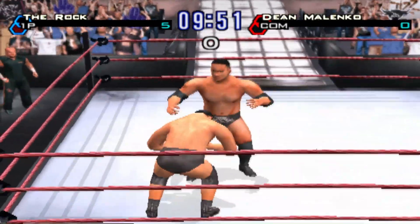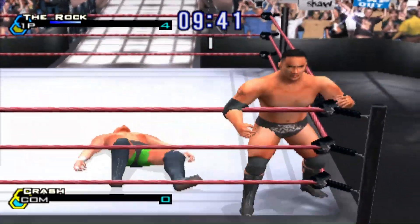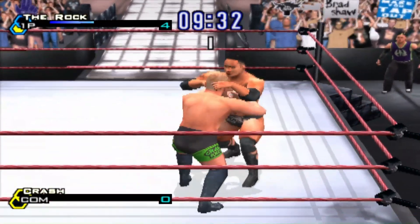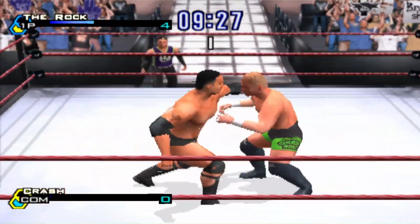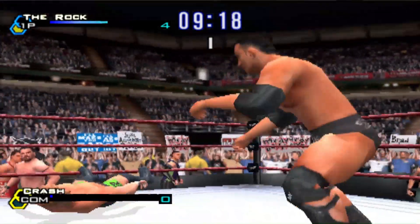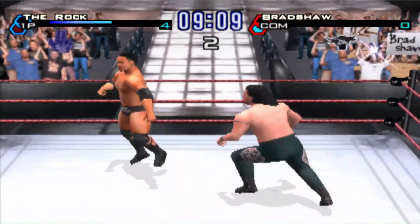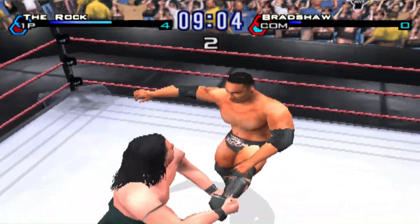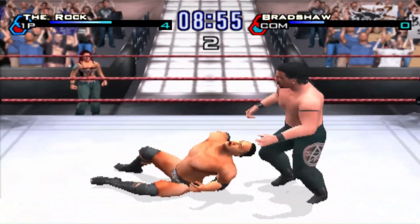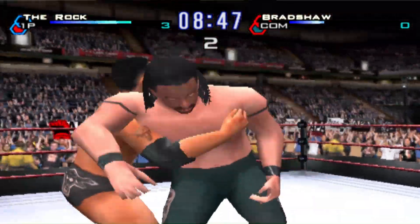First off, pick The Rock and do the Slobber Knocker match in the exhibition under special match types. You're gonna want to pick The Rock and get at least 15 wins. There are some conflicting reports - some people say 17, some say you have to beat the full record with 20. I got it with 15, but I end up with like 24 at the end. 15 is the number - finish out the match once you reach that point.